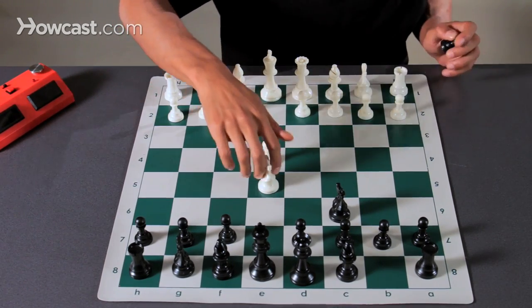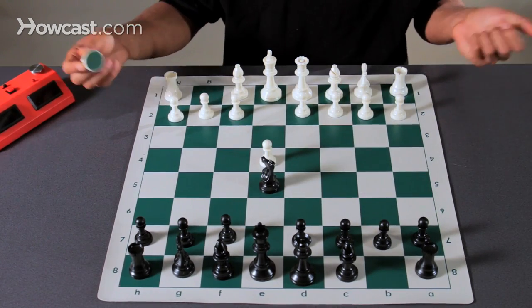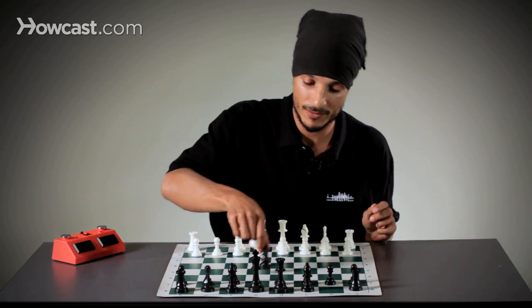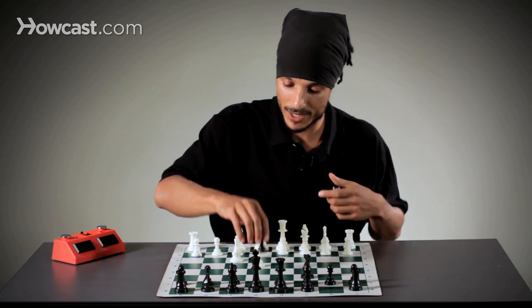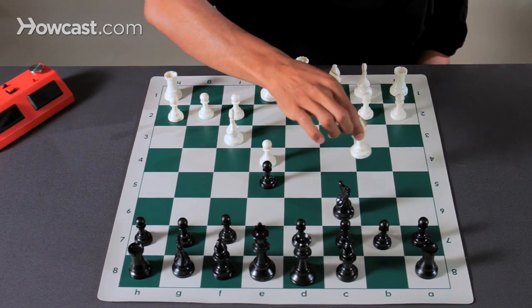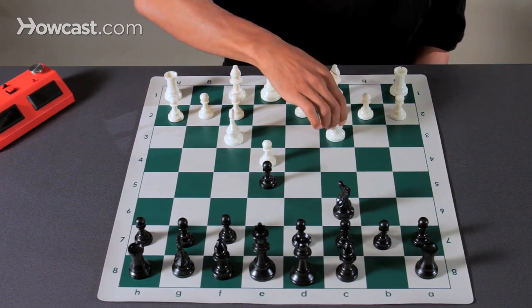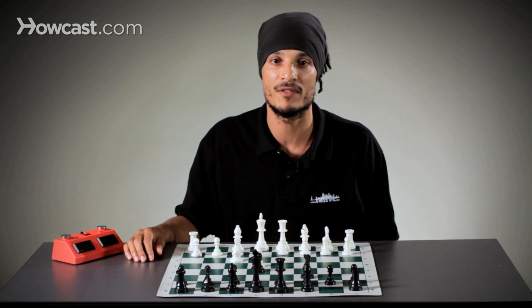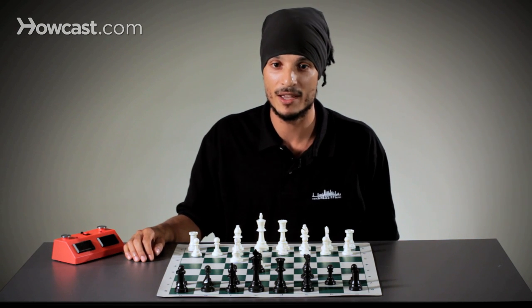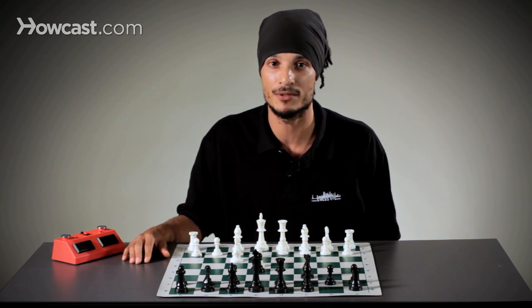Now of course, if white were to make the absurd move of knight takes pawn, black would go knight takes knight and would be winning the game immediately. But white's not going to make that terrible mistake. They'll probably develop the bishop to c4 for the Italian game, or b5 for the Spanish game, or maybe knight to c3 for the Scotch game. But that's an example of how to defend a pawn and how to use some basic principles in choosing how to do so.